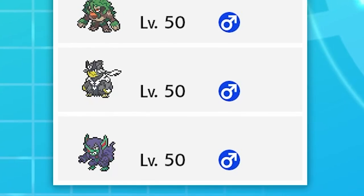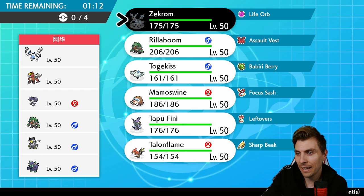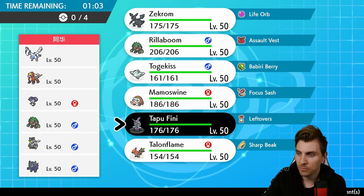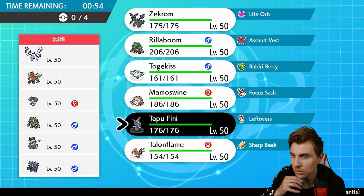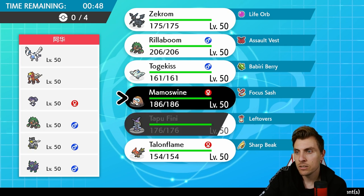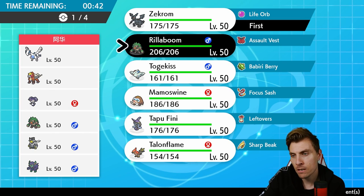Next up we have a Lugia, Entei, Dragon Dance female Rillaboom, Urshifu, and Grimmsnarl — a very interesting looking team. The restricted is obviously going to be Lugia, not something you see too often. Zekrom has a really good matchup against it to be honest. What's going to be tricky for us here? There's no Intimidate to worry about. Sacred Fire is going to be a little obnoxious especially if they get the burn, but we do have terrain support with Tapu Fini.